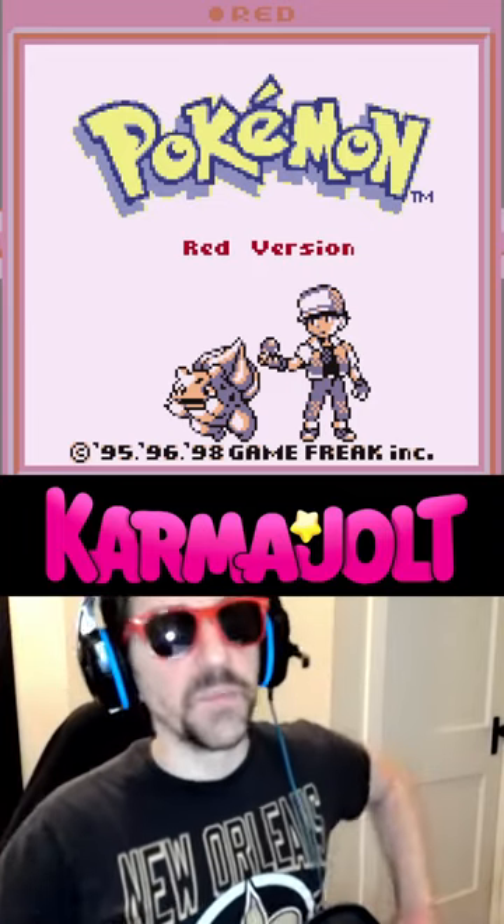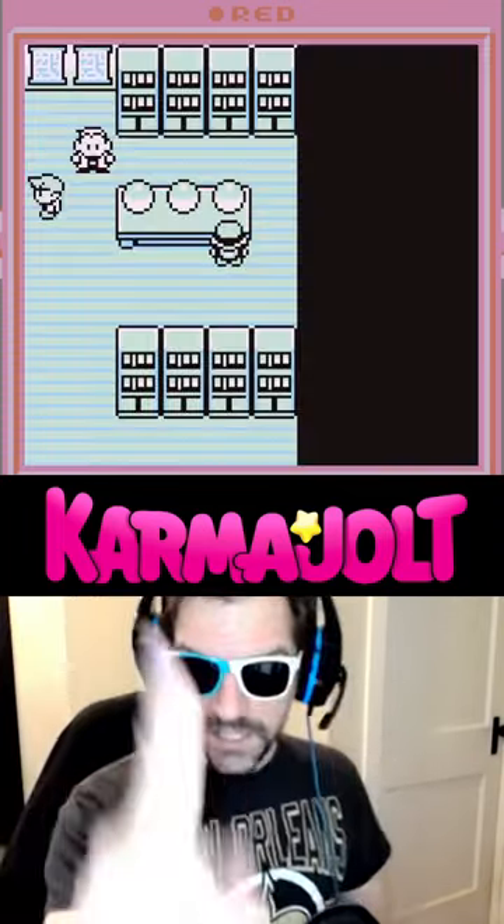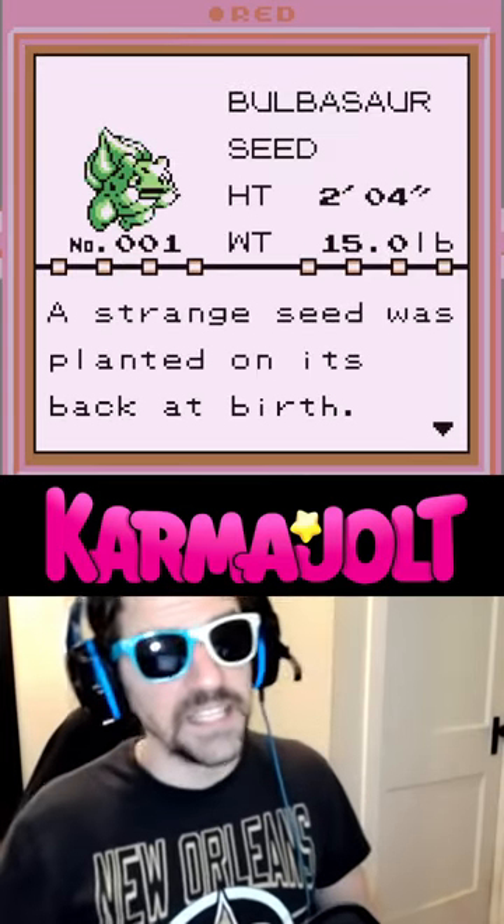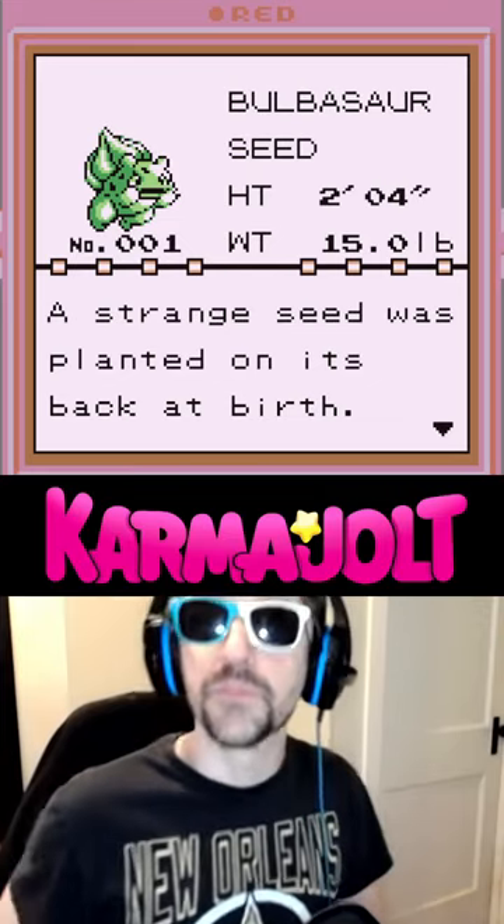Here's how to get all three starter Pokémon at the beginning of Pokémon Blue or Red. Step 1: play the game like normal, and when you make it to Professor Oak's Laboratory, choose one of the starter Pokémon. In this case, I'm choosing Bulbasaur because he's one of the top three choices.